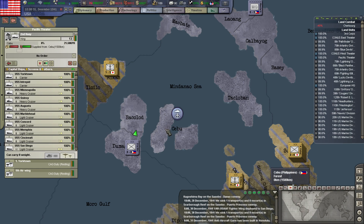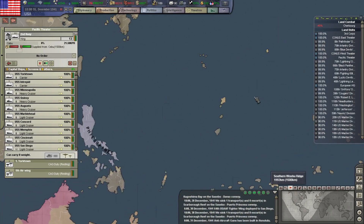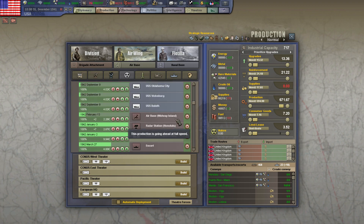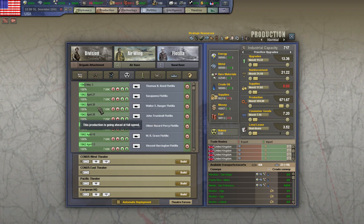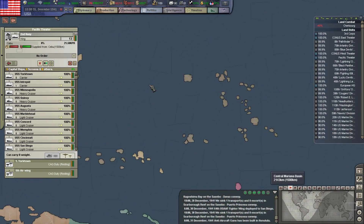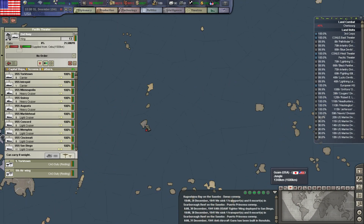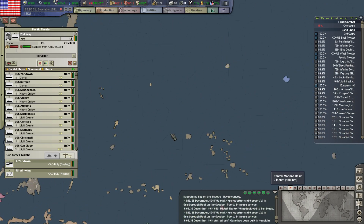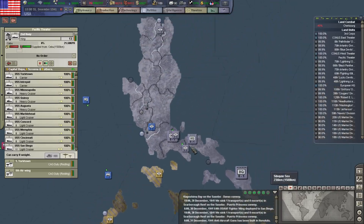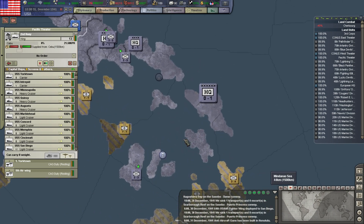We really have to get some of these ports back. I should probably stop screwing around in the Philippines - when do I get my landing ships? April. Alright, stop screwing around in the Philippines and instead focus my efforts on retaking those missing islands, extending my supply lines a bit. Especially Guam - get that chain going again.